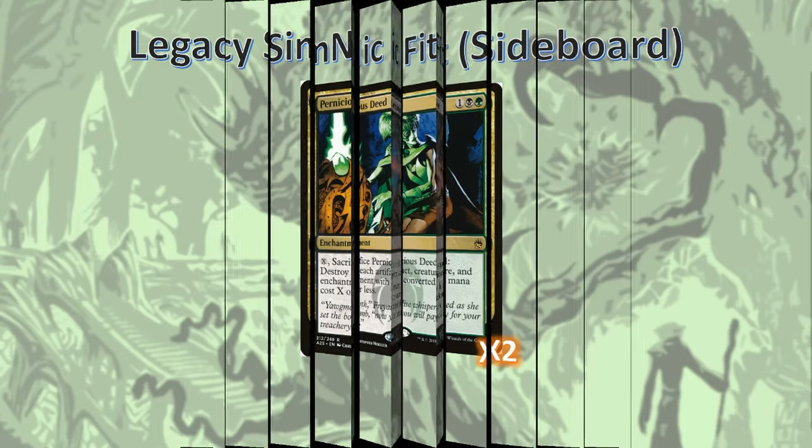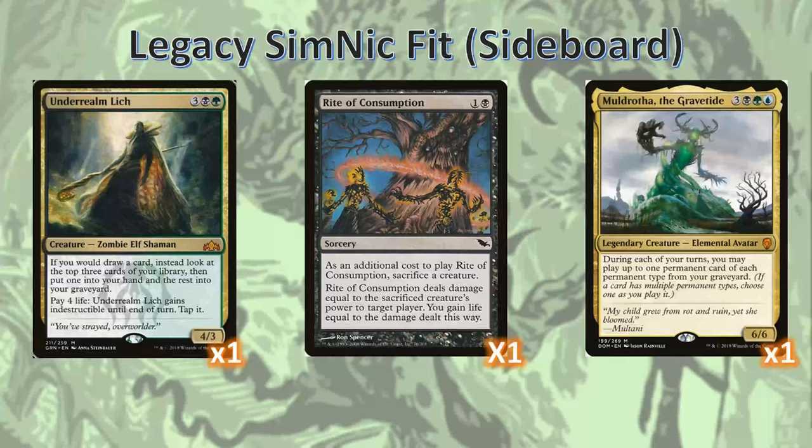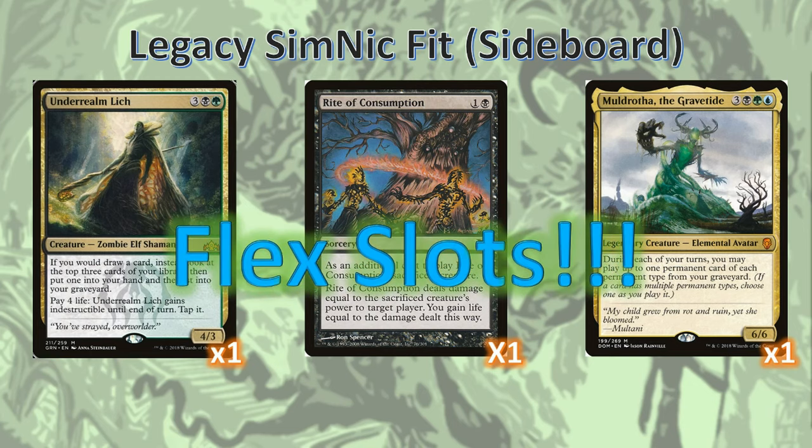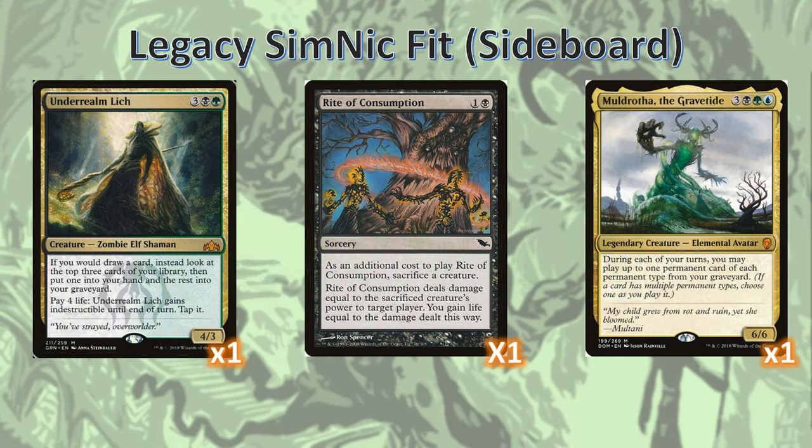The last three cards I have here are Underrealm Lich, Rite of Consumption, and Muldrotha. These are my personal choices because these spots are really flex slots in your sideboard — you can use these to adapt to whatever your local metagame is. For me, I felt a need to play more against grindy decks, so I have Underrealm Lich for getting maximum value off of my Sylvan Libraries, Muldrotha for being able to recur anything from my graveyard, and Rite of Consumption as a quick sort of combo kill with large creatures.